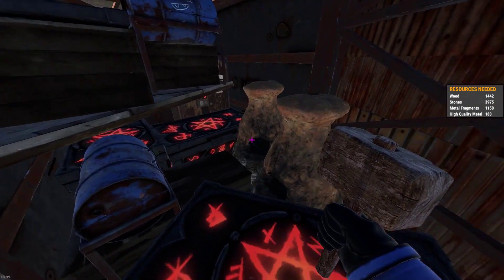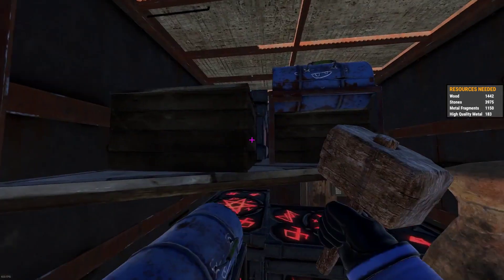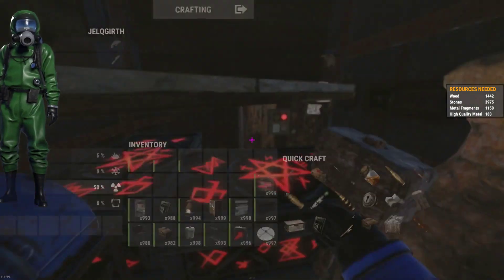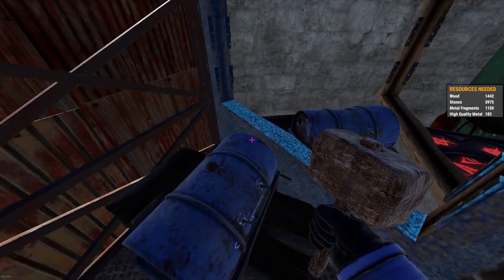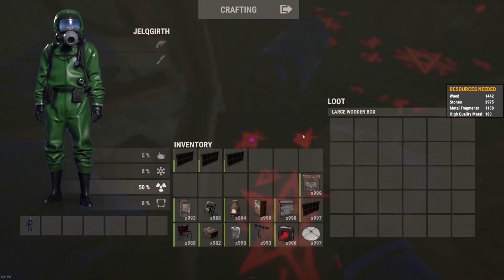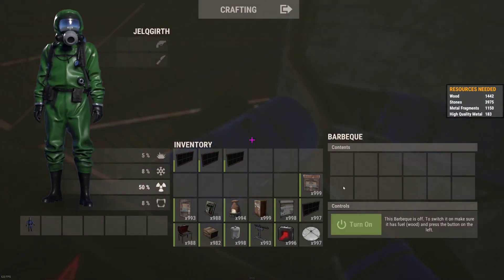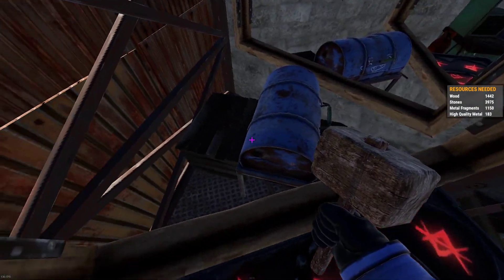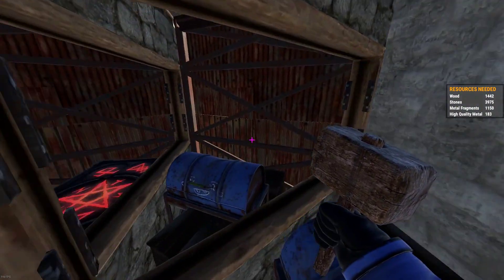Not one inch of space is unutilized. We have two furnaces and are able to reach everything very easily. Anything more than a solo player might struggle to move around in here, so a duo might not be viable for this space. Another interesting factor is that this triangle can fit more space than a large box — 5 rows of 6, counting all 6 slots. You're getting an entire row more of storage out of this little triangle than you are out of a large box, and you can very easily move through without any trouble.